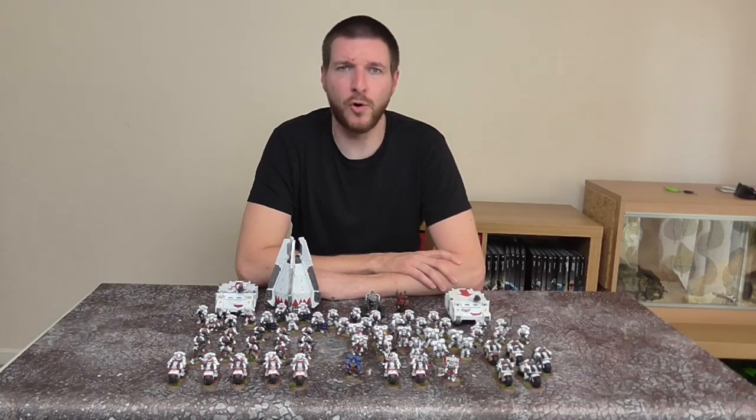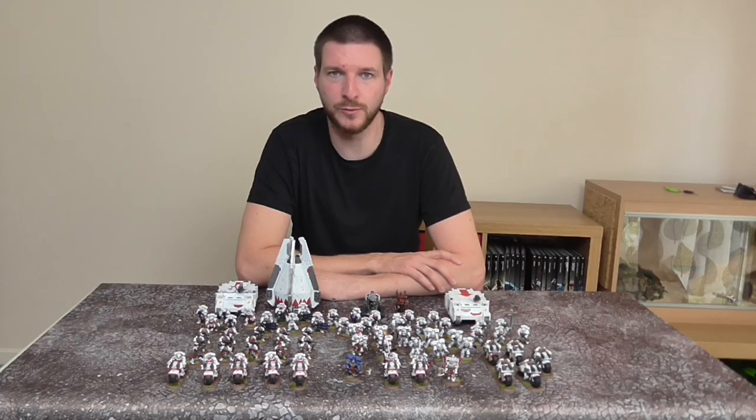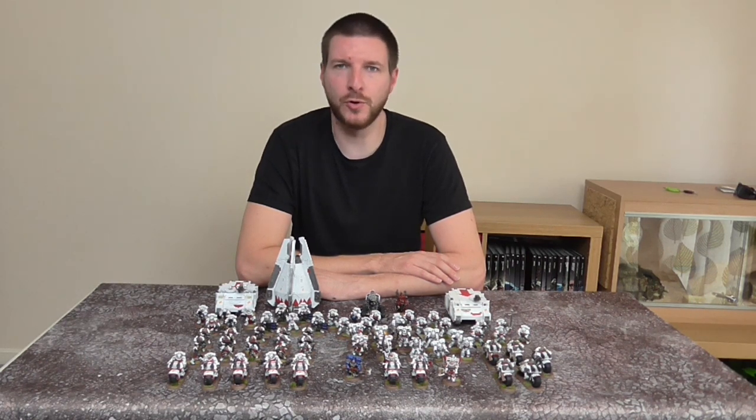The mission for game 2 was Four Pillars. You have 4 objectives on the centre of each diagonal from the board centre. Objectives can only be scored by Troops. If you control more objectives than your opponent you score 1 point; if you control all four objectives you score 3 points for that turn. We were also using kill points. With 6 units of Troops in my army — either infiltrating or in Rhinos — I thought this was okay.